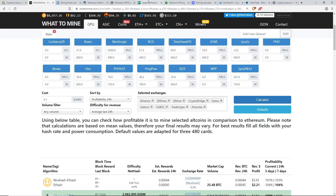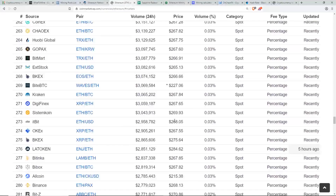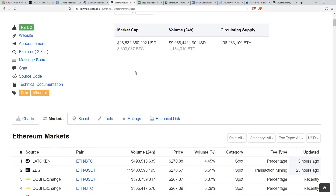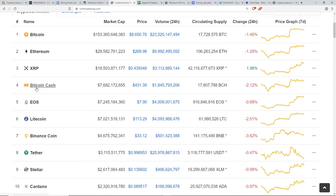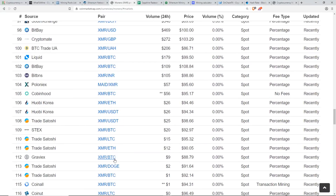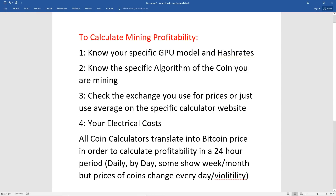WhatToMine only has about nine exchanges — it doesn't have Coinbase or many others. There are hundreds of exchanges around the world, so take those prices with a grain of salt as they can vary. The tool I use is CoinMarketCap: go to your specific coin — say Monero — click on the Markets tab, and you can see all the different exchanges trading XMR/BTC. That BTC conversion is what drives profitability calculations.